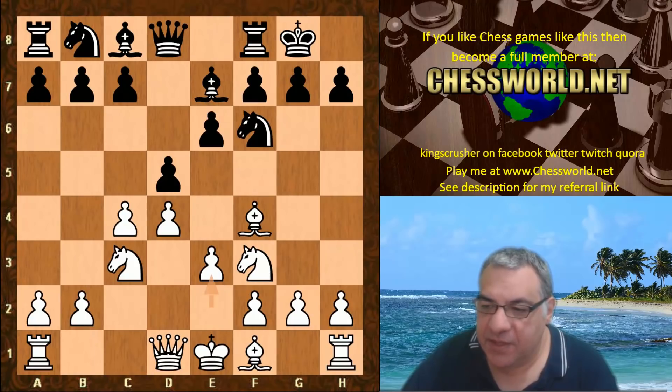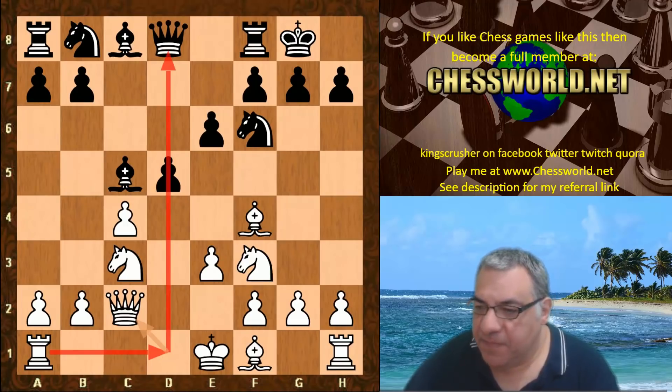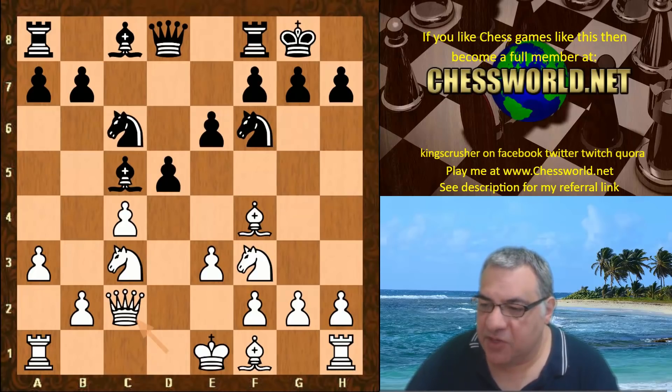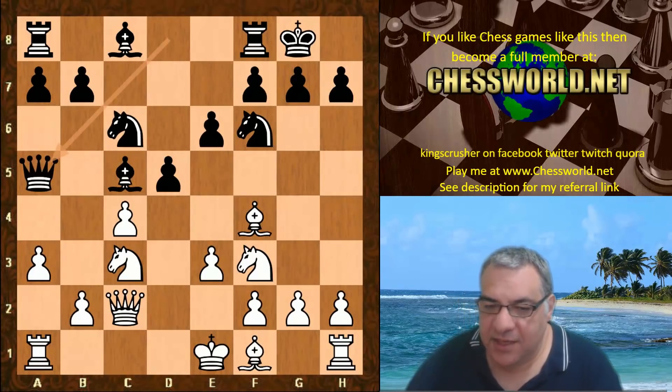e3, c5, and now Magnus takes that pawn — Bishop takes c5, Queen c2 — so white is making way to put some pressure on the d-pawn. This is very typical. There's another move often seen as well: a3, for example Nc6, and then Queen c2, but Queen c2 immediately is also very popular — Nc6, a3, Queen a5.